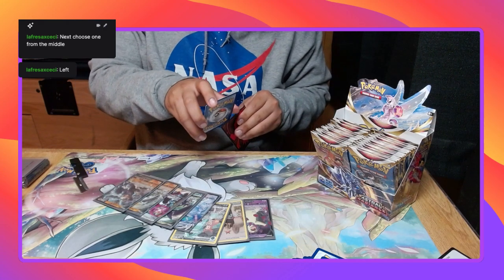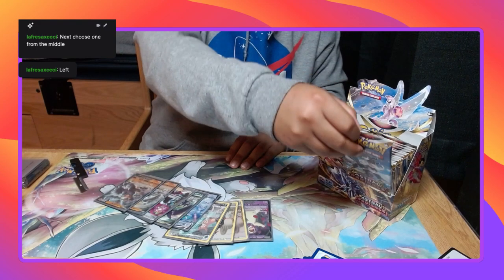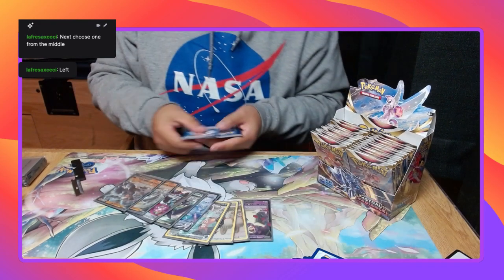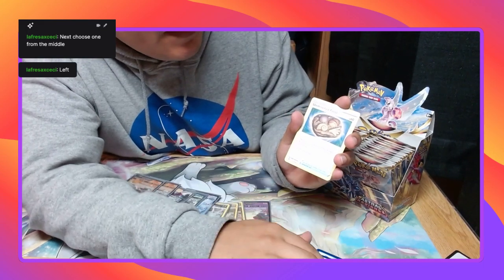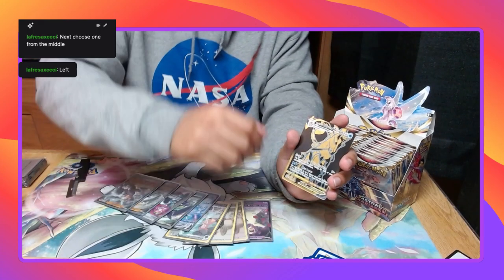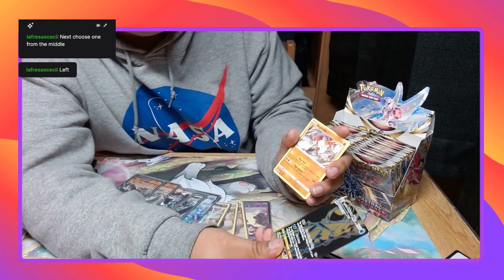I want to use a secret rare one — right next to the other Hoothoot. Steel Energy, Kamado, Noctowl, Unidentified Fossil, Teddiursa. I see something again guys. Sneasel, Misdreavus, Barboach, Scyther. Ice Rider VMAX. And Abra. Non-Holo Regirock, it's really nice.